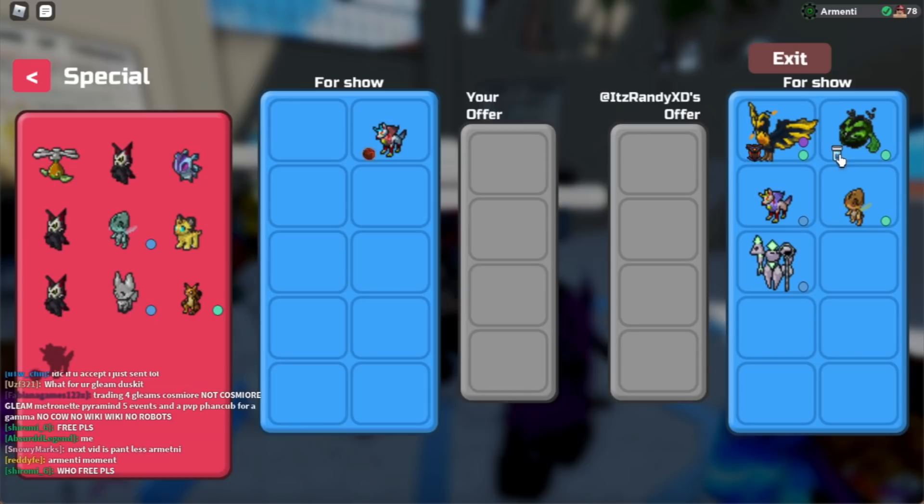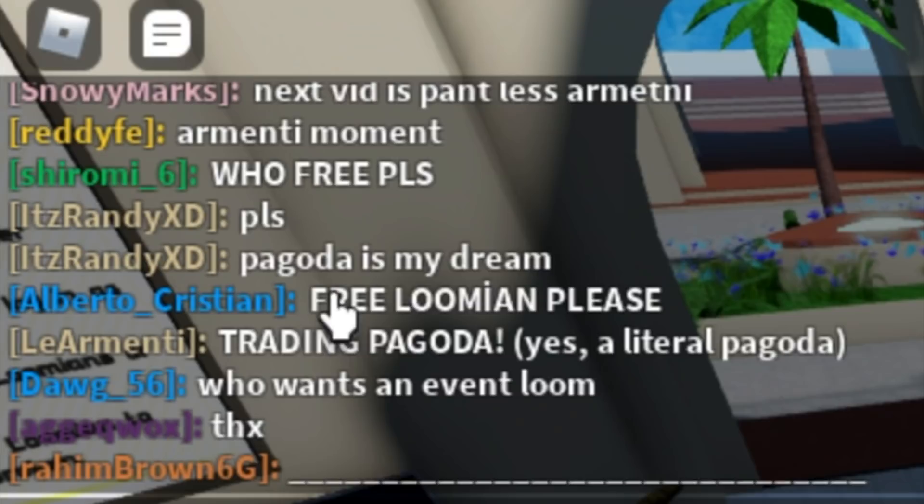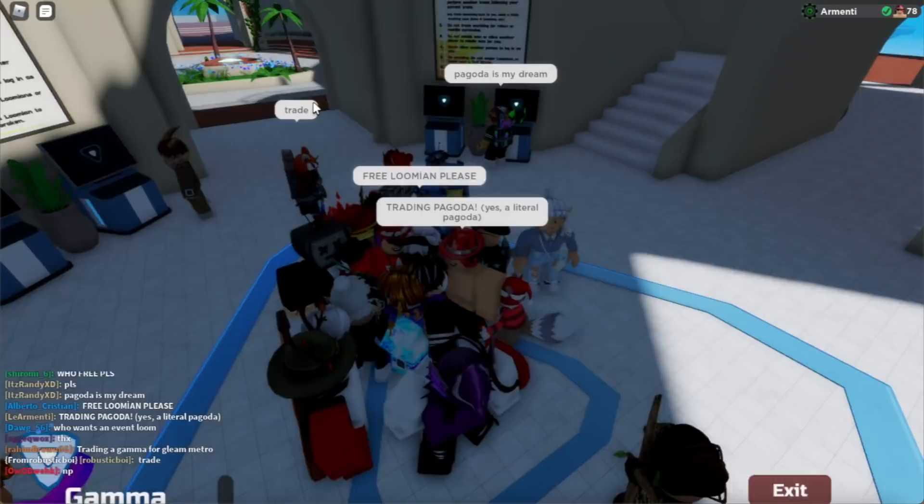Gamma Green Cosmere and a Gleaming and a Gamma Seeker ability Infernix. This is potentially one of the worst deals we've received in this video - if not, this is the worst deal. He's over here saying pagoda is my dream, please. No, I'm not going to give you pagoda. Let's accept the deal from Phoenix Marks, and let's see what they have to offer on the pagoda.